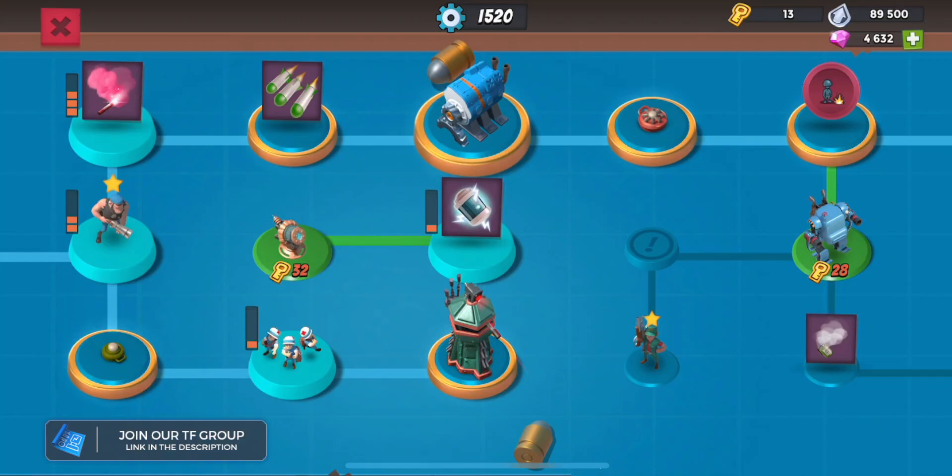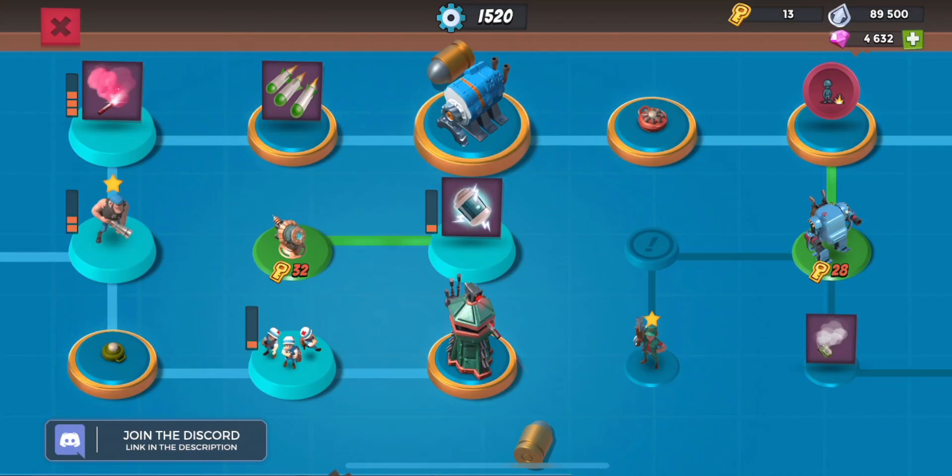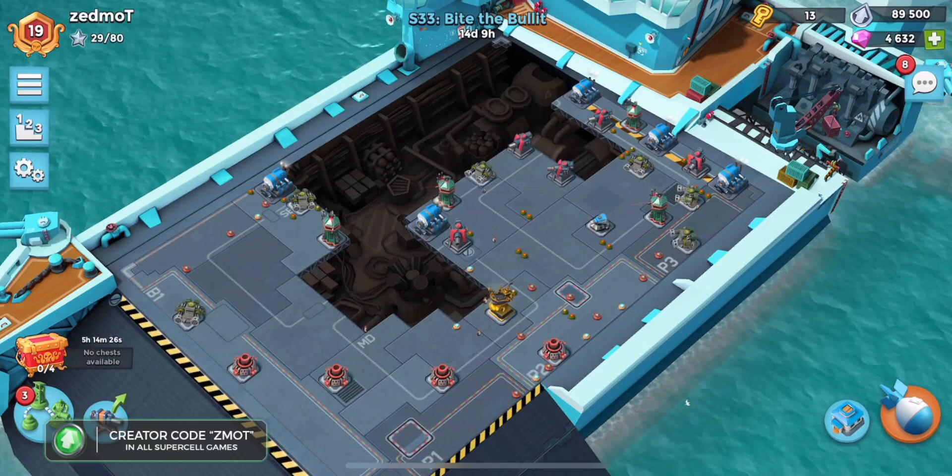My attacks have been decent, but that node right there just to get the telestrator rocking and rolling — look at that, it's even almost the same color as the shocks. That has been a massive, massive boon for my attacks. So that is tech tree number one.